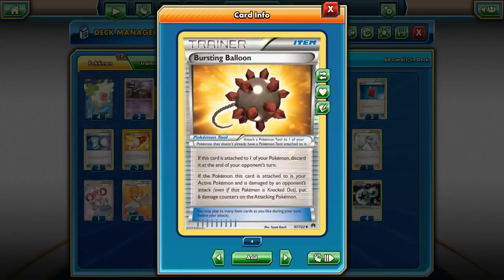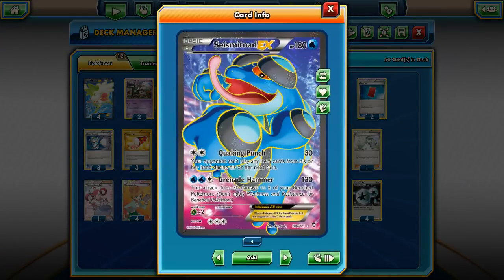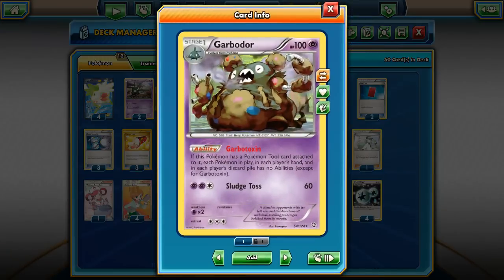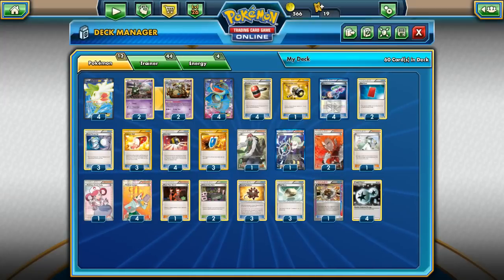In my opinion, that's a pretty strong card. You can imagine a matchup against Night March — even Joltik or Pumpkaboo — they could both be knocked out by Bursting Balloon. The main focus of this deck is to Quaking Punch your opponent, prevent them from attacking, and block item cards and abilities with Garbodor — pretty much stop anything your opponent can do.